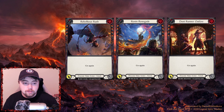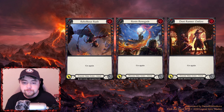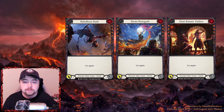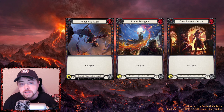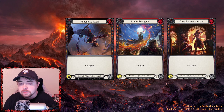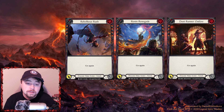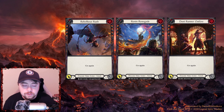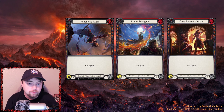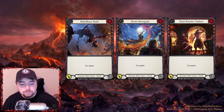The second bucket is general go-again attack cards: Rebellious Rush, Run and Renegade, Dust Runner Outlaw, and Bram with Cinder Skin. These are typical draconic ninja attack actions with go again that fuel your turn. In every draconic build you should have these — they're your combo starters. Some people say don't run Dust Runner Outlaw, just run Bram with Cinder Skin, but I run both. That gives me twelve cards in my deck with go again to start off and enable everything else. They're all two-block, so keep that in mind given their aggro focus.